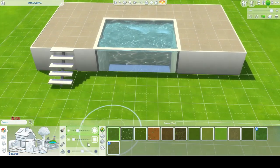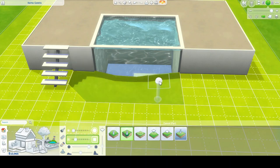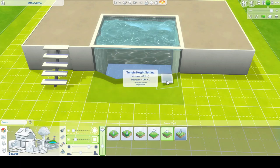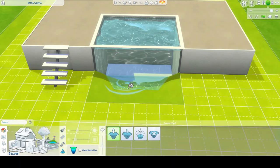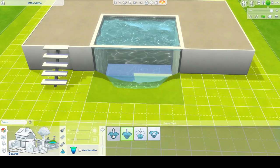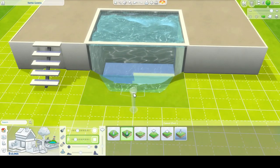Next we can just put some stairs on so our Sim can get up to it. Now we're gonna use terrain tools to make a little bit of a pond in front of the pool. You can fuss around with this however you want, and I definitely recommend adding some water, seeing how it looks, and then making any adjustments that you need. It doesn't need to be super complicated — you just want a little bit of water in front of the pool.